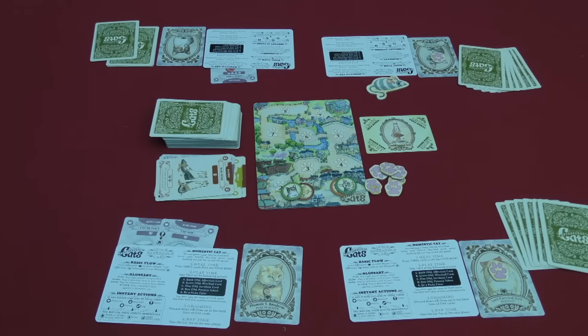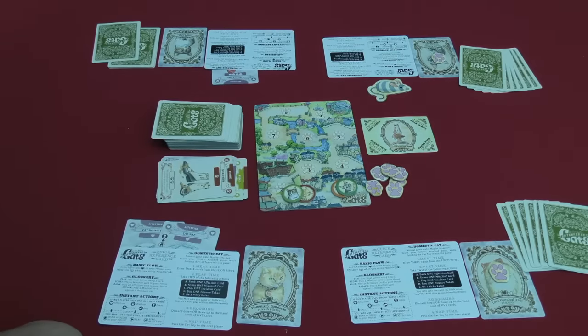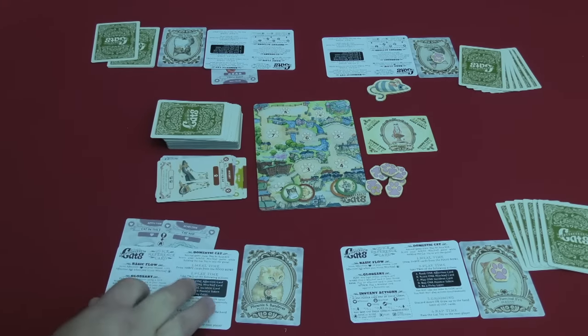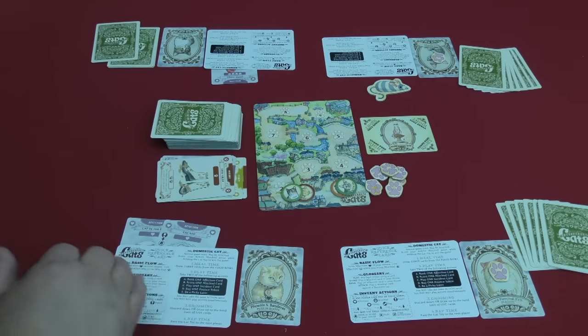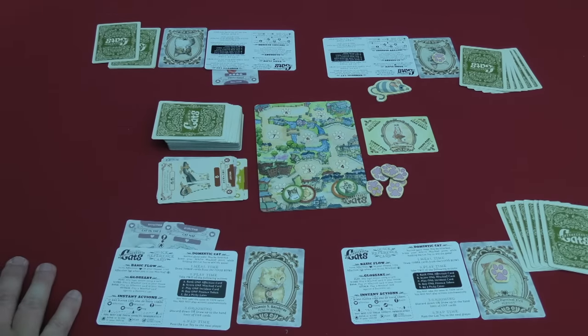At the end of Tom's turn, he might want to bank more affection to prepare for anything that might happen, then checks his hand — he has four cards so he draws one to get back up to five. That's generally how the game is played. The first person to reach nine mischief points with the cat toy in their possession wins, or if a feral cat manages to bank nine affection, they also win.